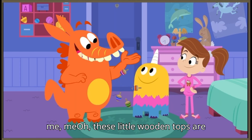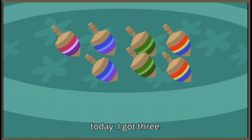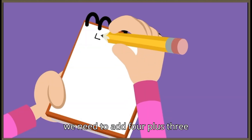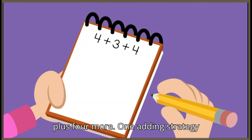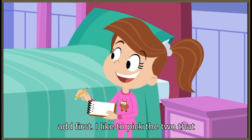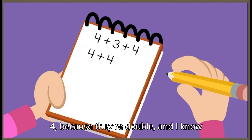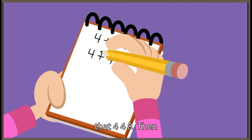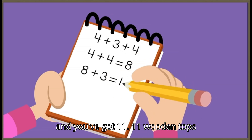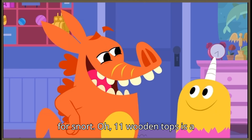Me! These little wooden tops are my favorite! I got four today! I got three! Four for me! That means we need to add four plus three plus four more. One adding strategy is to choose any two of the numbers to add first. I like to pick the two that are easiest for me, like four plus four, because they're doubles, and I know that four plus four equals eight. Then you add the third number, three, to the eight, and you've got eleven. Eleven wooden tops for Snort!